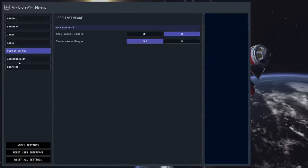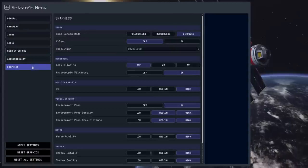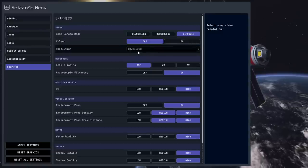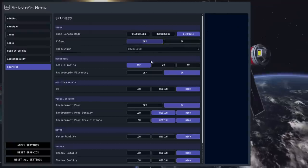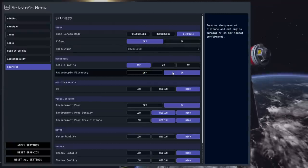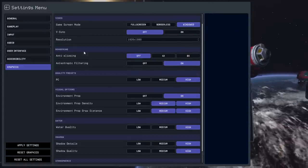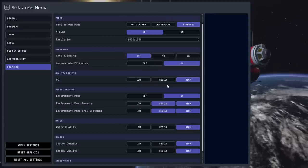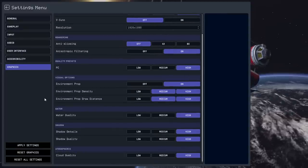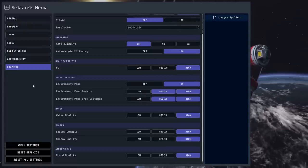I've set the audio. Show vessel names — on, of course. Temperature gauge — off. Text size — medium. For graphics, very important: I'm in windowed mode, so I'm not actually at full 1080p. I've got anti-aliasing off right now and we'll just keep it off and see how it looks. Anisotropic filtering is on, though it doesn't have the levels. Quality preset is set to high, even though I don't hit the recommended specs.